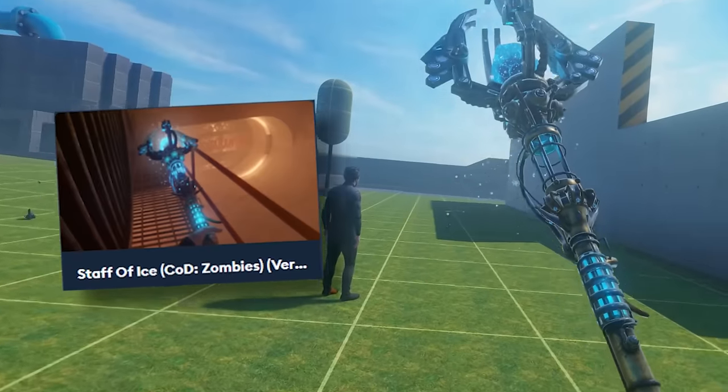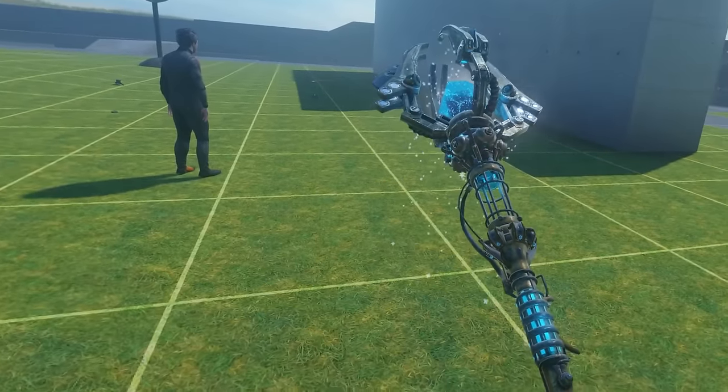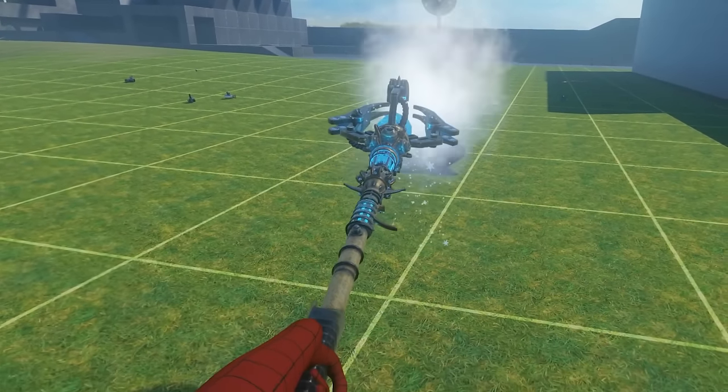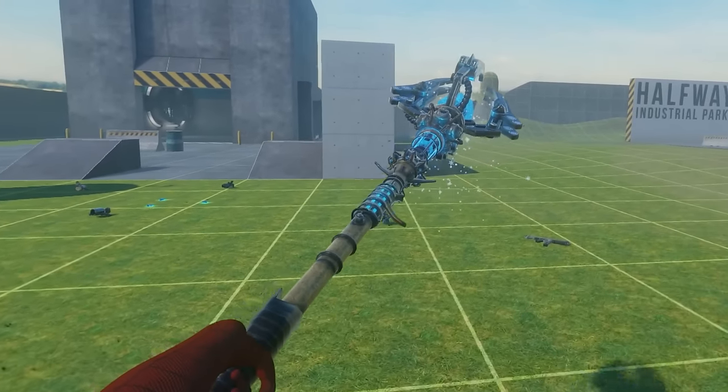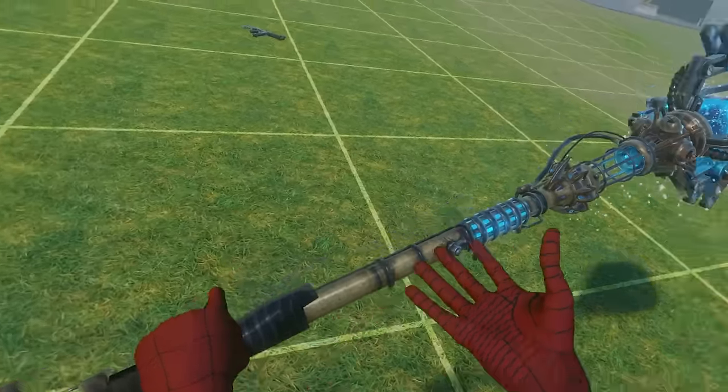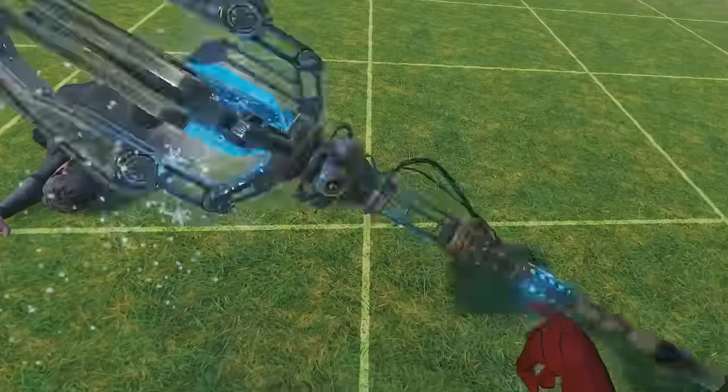This is the Ice Staff. You basically reload it right here, and now you shoot ice. I think this ice shooting is really cool, and this weapon also looks amazing. That's why I like this mod.